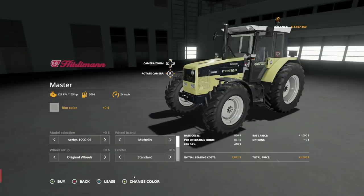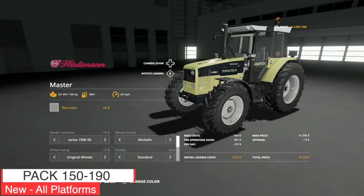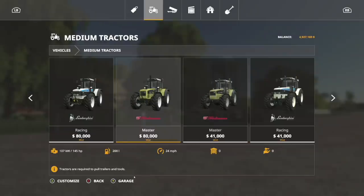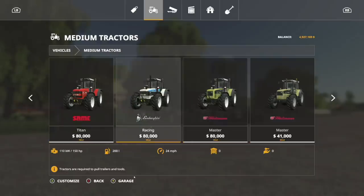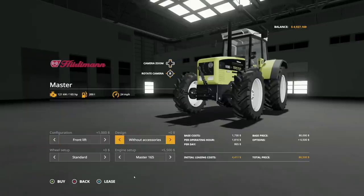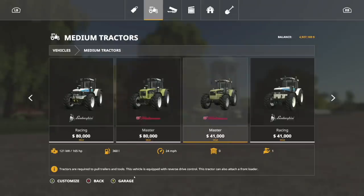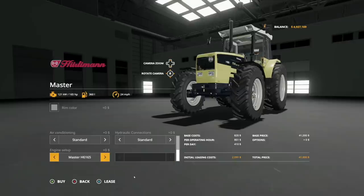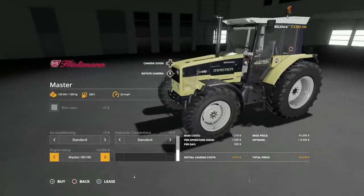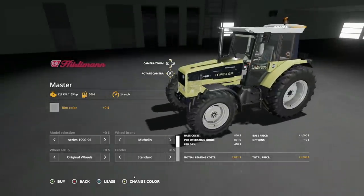First up today, let's go into the Same Lamborghini Hurlimann Pack, 150-190 HP. This is a successful medium-large model of the SLH Group, the current SDF, from the early 90s. We already had this — they're cheaper, to be fair, a whole lot cheaper. The thing I don't understand: we've got 190 horsepower max there, and in here, 189 horsepower. They seem the same to me.